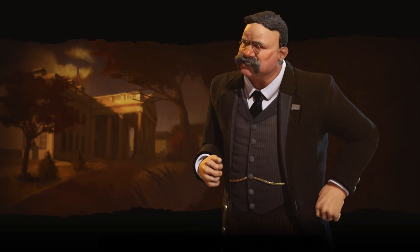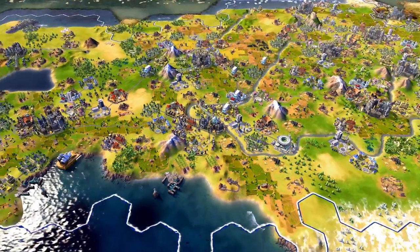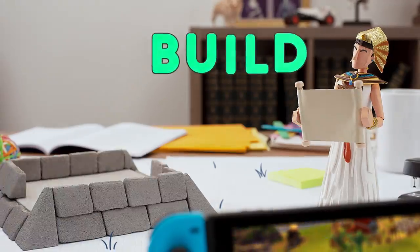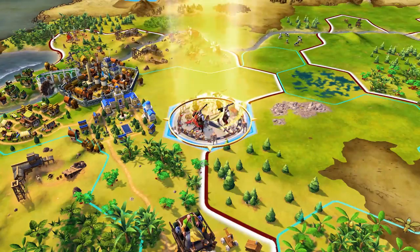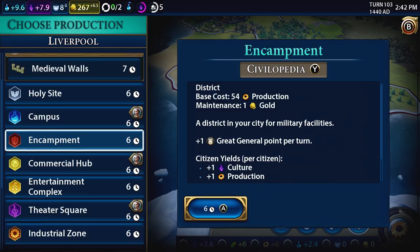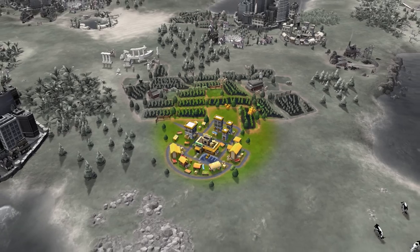Welcome to the United States of America. Think Alexander the Great got his nickname because his empire was small? To grow your Civ, you need to build — that means new buildings, new units, and new city districts. Districts allow you to build more specialized buildings and improve certain parts of your Civ.